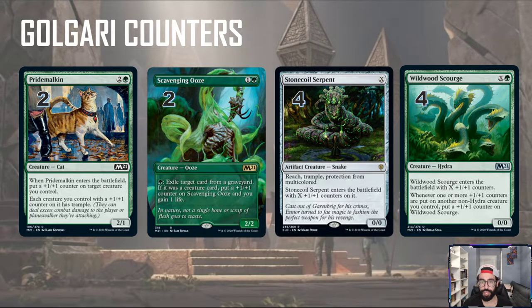We have a couple of Scavenging Oozes. I'm not sure how graveyard-intensive the format will be. If we see a lot of mill, rogues, or even just Uro decks, we might want to go up on the number of Scavenging Oozes. But it's just another way to get counters on a creature, and it scales well late game as well.